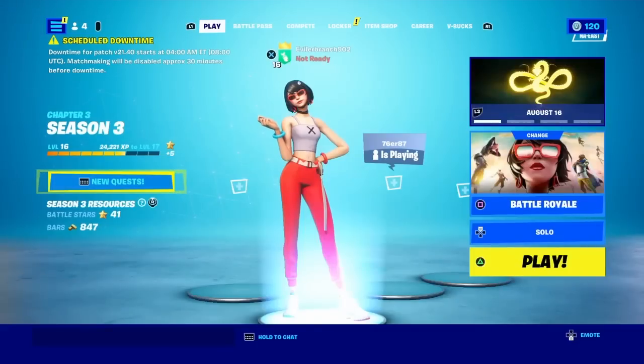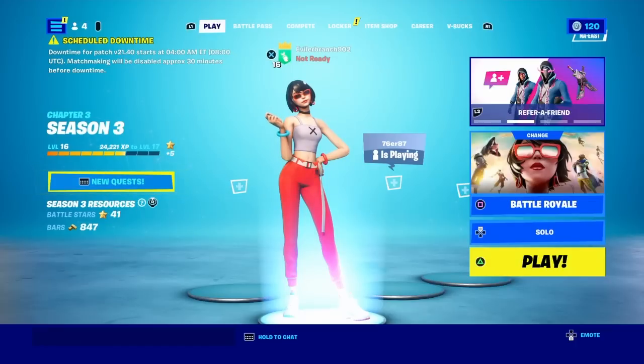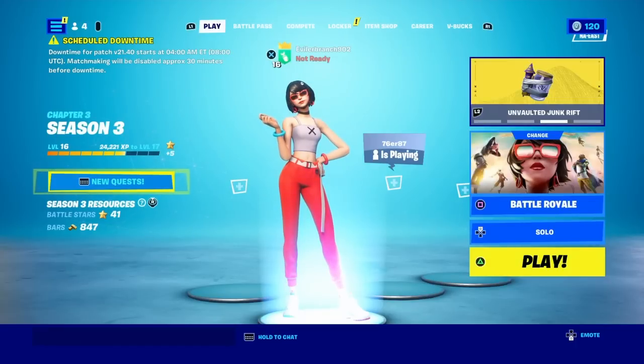But now let's get straight into how you could go ahead and get and save the Dragon Ball Z mythic Kamehameha inside of your Fortnite creative island super easily and super fast, the easiest and the fastest way possible.